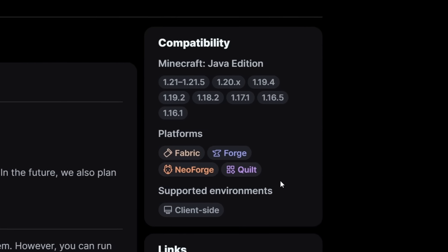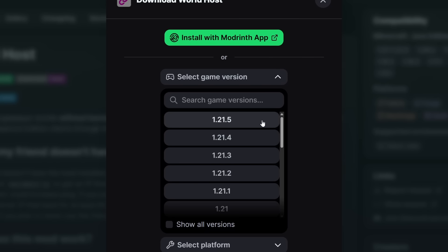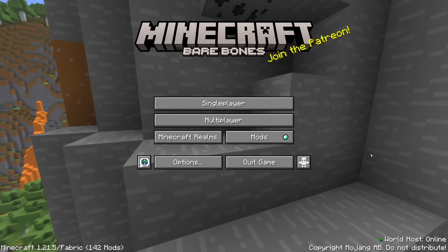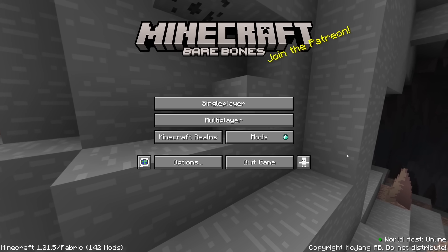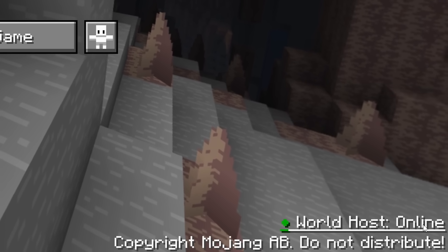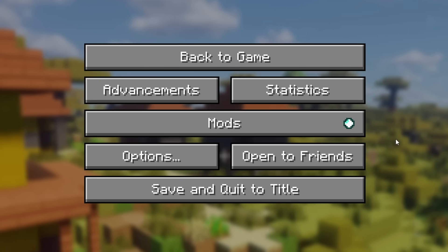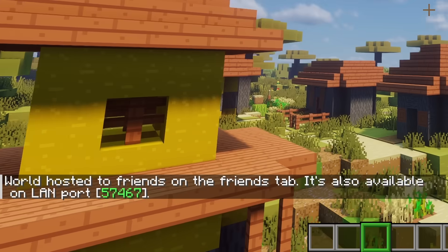World Host is available for all major modding platforms, though it's currently not available for the latest version of Minecraft — hopefully updated very soon. To download it, simply click Download, choose your version and preferred mod loader, then click Download and install. After installation, in the bottom right of your main menu you should see a new text appear saying "World Host Online" — if you see that, you're good to go. Then join a single-player world, open the game menu, and instead of "Open to LAN" it will now say "Open to Friends." Click it, choose your game mode and whether commands are allowed, click "Open to Friends," and you're set.